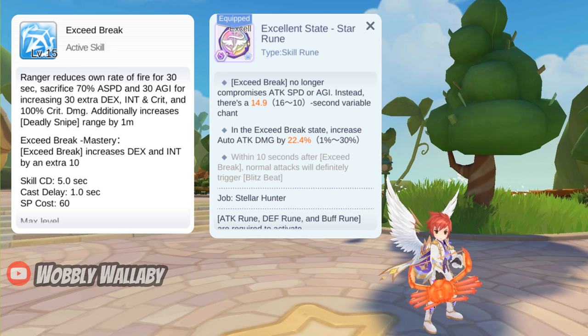So what's the catch? You'll get a variable cast time with Exceed Break. My variable cast time was pretty bad at 14.9, but my auto attack percentage increase was great at 22.4%. Is this ruin a lost cause due to the cast time? No, and I'll show you how I got this to instant cast using a great trick.